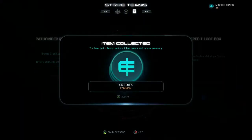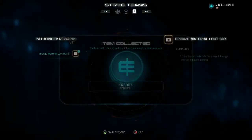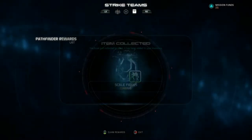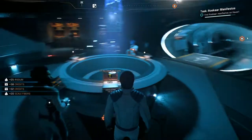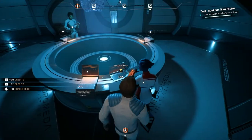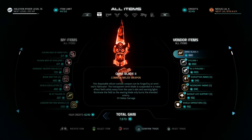Uridium, common credits, scale fibers. I guess those must be from Remnant. Okay, that's all done. We're gonna sell all salvage.